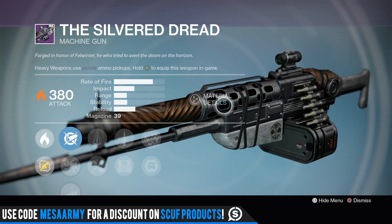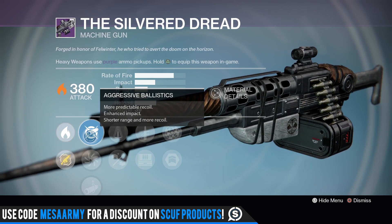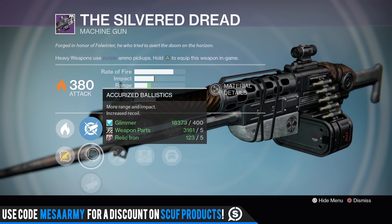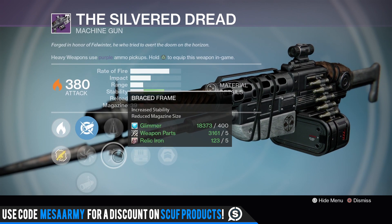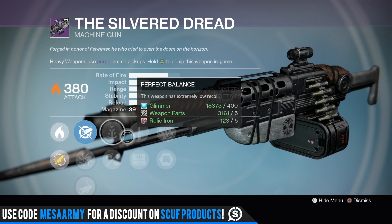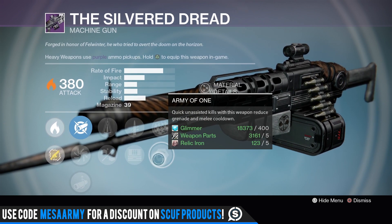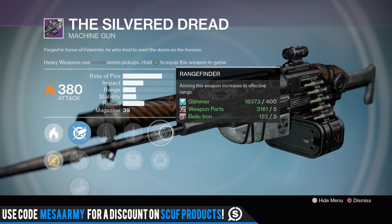The Silver Red Dread — I have this in Arc and Void, so I'm probably going to grind out Iron Banner to get the Solar version. I love this thing. It has Aggressive Ballistics, Accurized Ballistics, and Linear Compensator. You can go with Aggressive Ballistics for more range, impact, and stability. It also has Perfect Balance, Braced Frame for lots of stability, Quick Draw, Field Scout, Rangefinder, and Army of One. This is a pretty good roll.